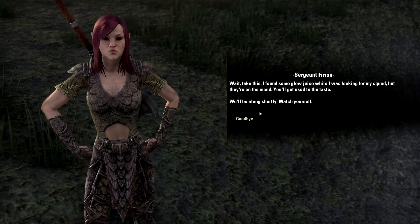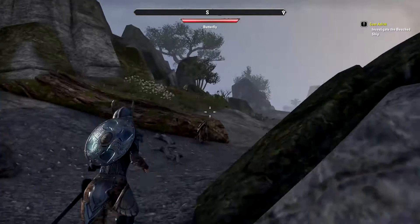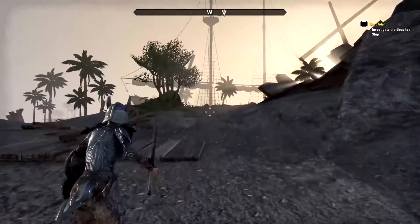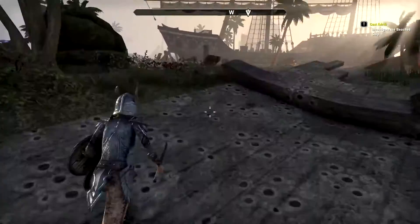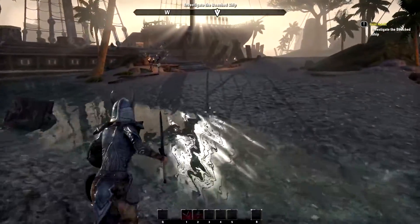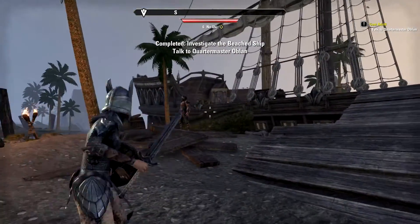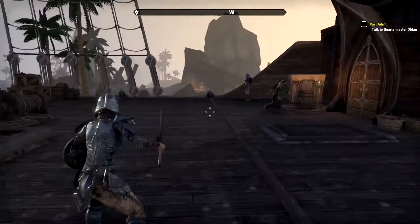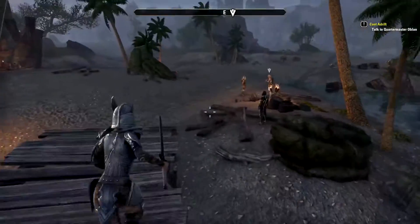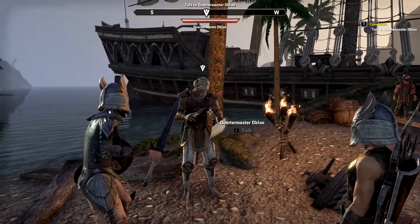'Take this - I found some glow juice while I was looking for my squad. Good, but they're on the mend. You'll get used to the taste. We'll be along shortly. Watch yourself.' Okay, goodbye! Sounds awesome. That should just be over here. What is this thing? The ship's just over here - seagulls, don't even mess with me. Can we search this? Is that already searched? Why is that guy attacking the ship? I wish I knew how to put my sword away. Let's talk to the quartermaster.